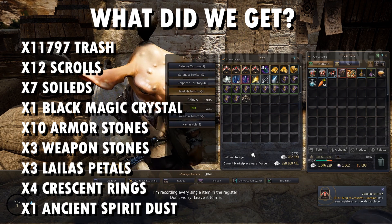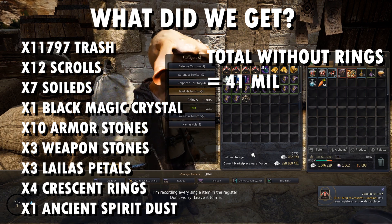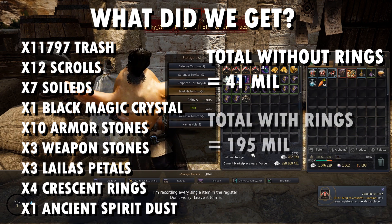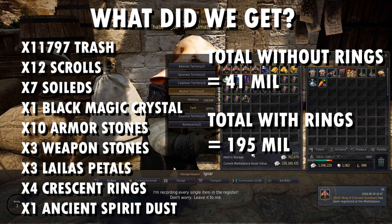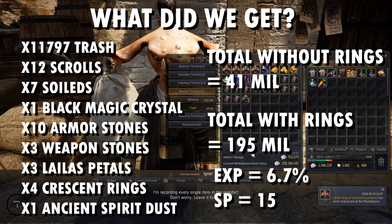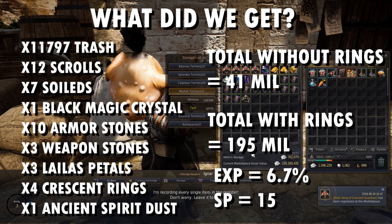Without the crescent rings, it totals around 41 million in the 2 hours, which is sort of what you'd expect in a regular grind. But with the 4 crescent rings, I got 195 million, and these are after market tax, so pretty good. EXP-wise we gained around 7%, and skill points is 15.